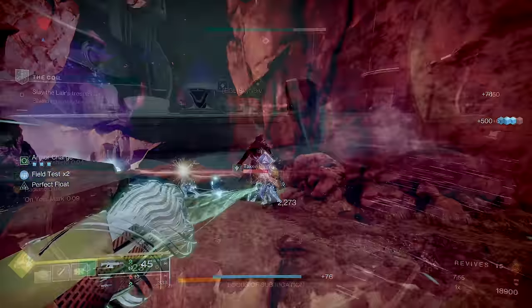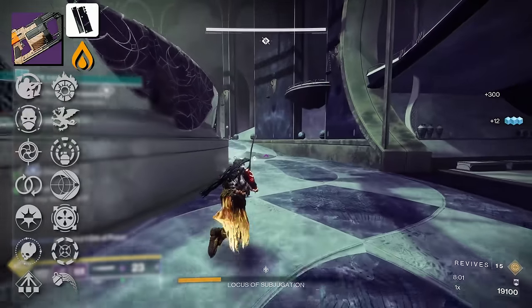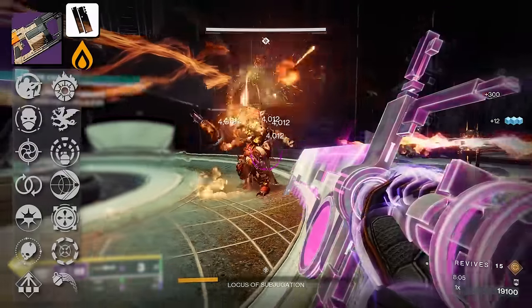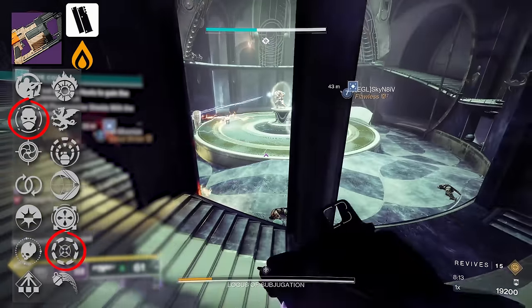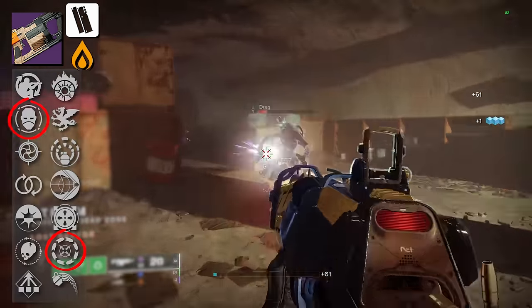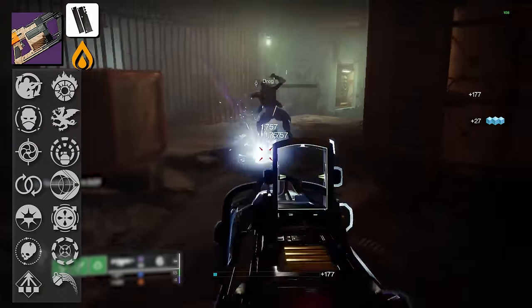Next we have the Grenade Launcher Marcilian Sea. It's a Hake weapon so it has Hake Breach Armaments. At one time we thought this Grenade Launcher was going to be craftable — turns out it's not, but it's got some decent rolls: Envious Assassin with Incandescent, or Explosive Light with Envious Assassin. Cascade Point is present if you're looking to maximize fire. Cascade Point on Rapid Fire Grenade Launchers has incredible DPS. For PvP players, don't use it — Rapid Fires are garbage.